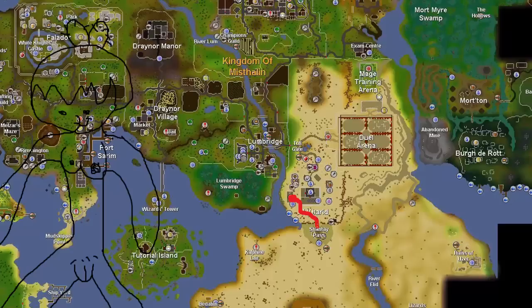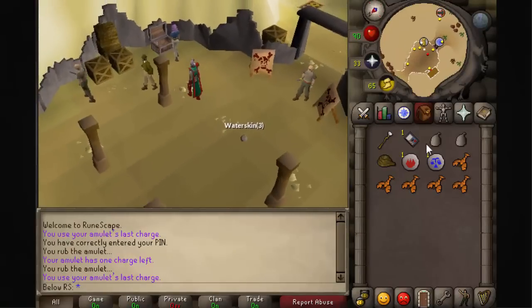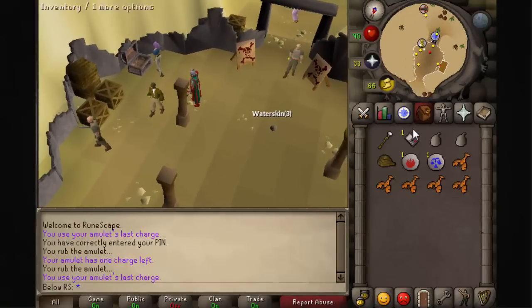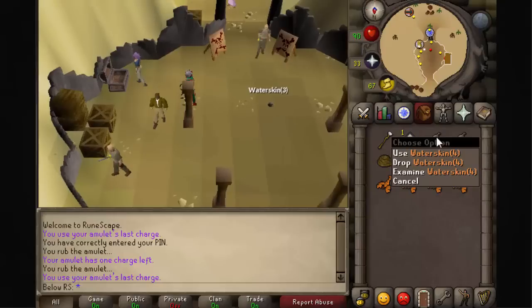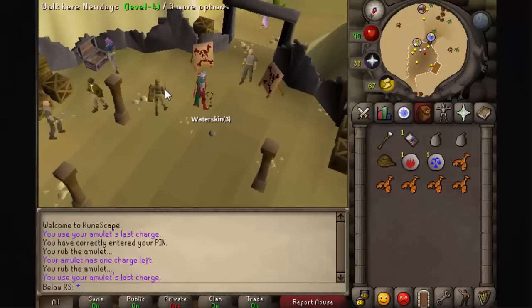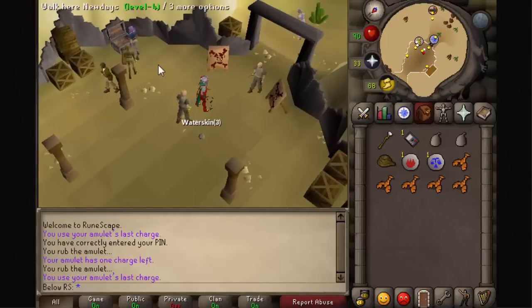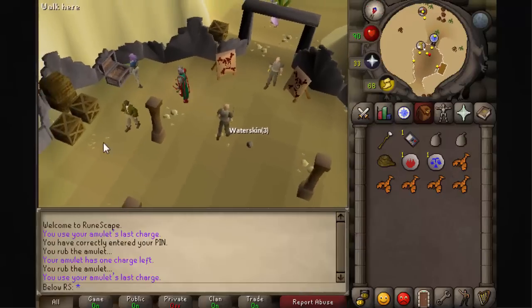For the location, you start off at Al Kharid bank and go down all the way until you see the Shantay Pass. If you don't know where the Shantay Pass or the water skins are, you can just buy them somewhere here in the shop. You just have to trade him and you can get those items.